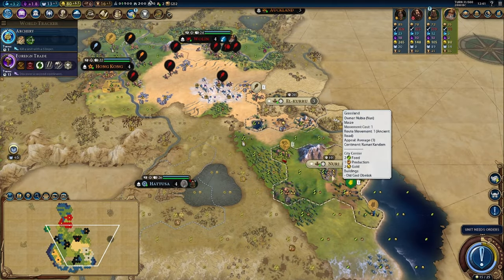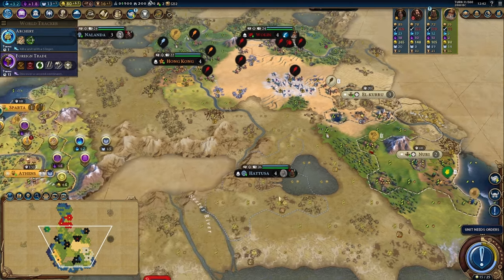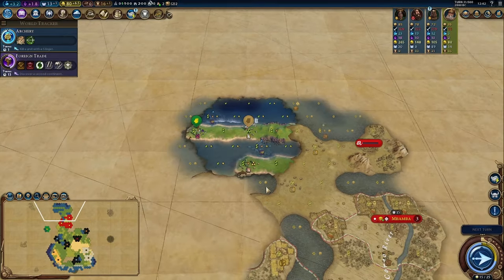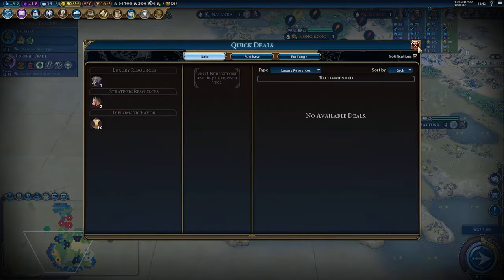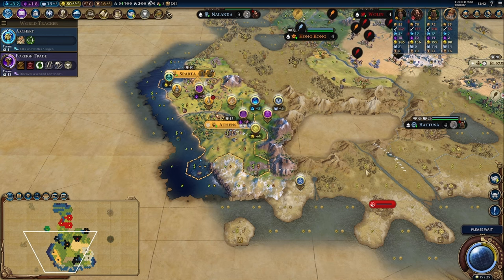You settled on maize — okay that's fine. Still off of fresh water but for a moment I thought she settled on copper which, as Nubia, I think is kind of a mistake. This is a dead end — because why wouldn't it be? I can try and sell some horses to get a galley out — that's a good idea, I think.